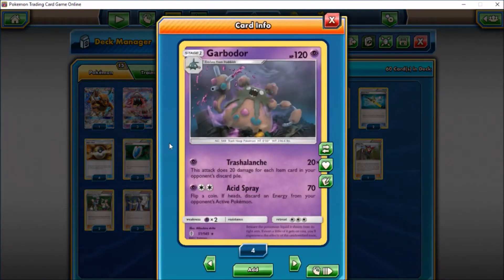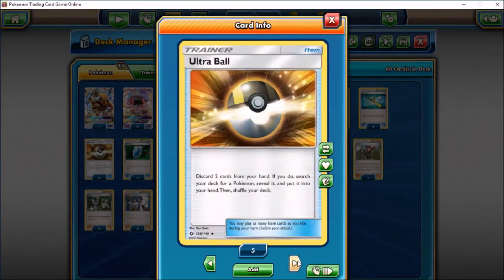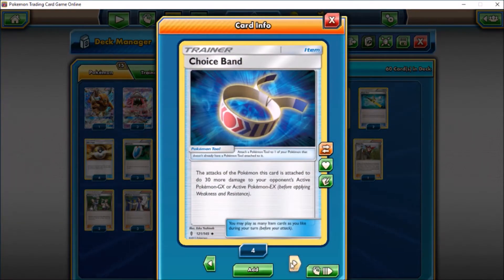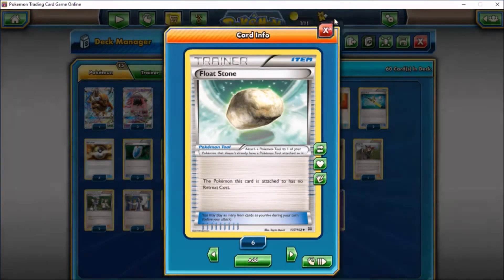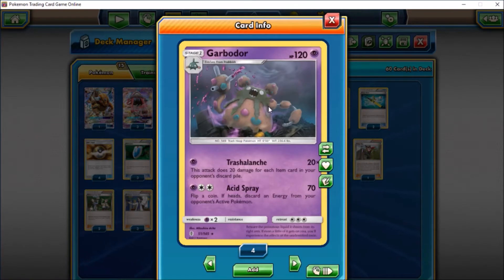Garbodor has Trashalanche: for one Psychic energy it does 20 times the number of item cards in your opponent's discard pile. Cards like Field Blower, Rescue Stretcher, Ultra Ball, Level Ball, Nest Ball, VS Seeker, Trainer's Mail, Fighting Fury Belt, Choice Band, Float Stone, Switch, Escape Rope — there are a lot of item cards in Pokemon, so Garbodor will just keep doing more and more damage. It also gives up only one prize. It also has Acid Spray for 70 damage — flip a coin to discard an energy from your opponent's active Pokemon, so with a Choice Band that's 100.